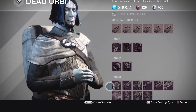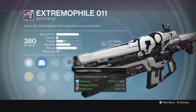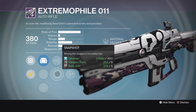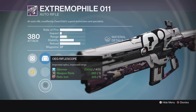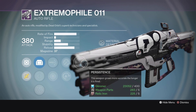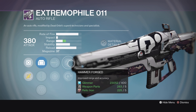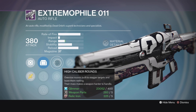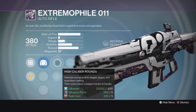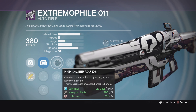Dead Orbit has a somewhat interesting roll on the Extremophile this week. It's got Persistence, Hammer Forged, Hot Swap, High Caliber Rounds, Snapshot, and the MD Reflex that I like so much, plus Quickdraw IS and OEG Rifle Scope. What I like about this is the combination of Persistence for a little more accuracy, Hammer Forged for a little more range and accuracy, and then High Caliber Rounds. High Caliber Rounds on a mid-impact auto rifle like this can be devastating — it can leave your opponents unable to get that headshot they need to kill you faster than you kill them.